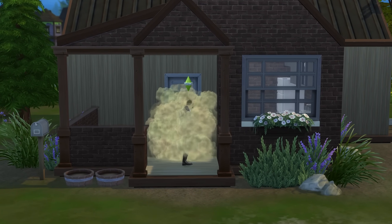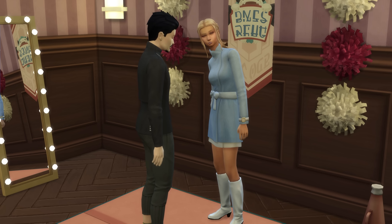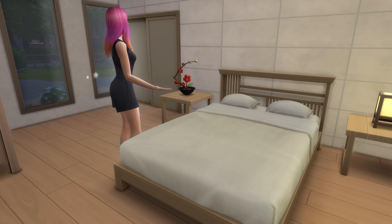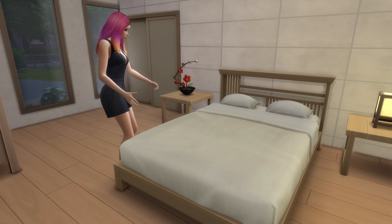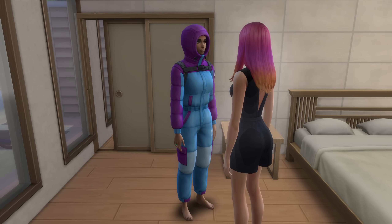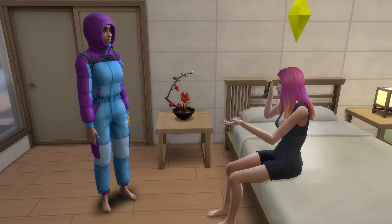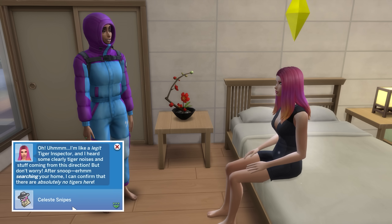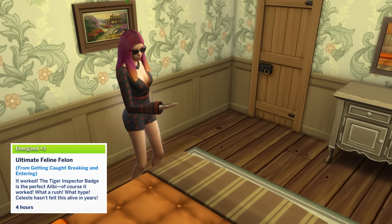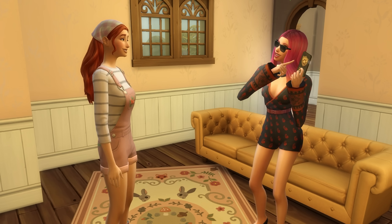Ordinarily, if you take too long, then residents will return home and catch you sneaking about before then fighting you. That is, unless you've completed the Seeker of Secrets Aspiration and you have the Tiger Inspector Badge. In which case, the residents will return home and essentially let you keep snooping around. It's incredibly handy, and you'll even get a plus 3 energized moodlet when using the Tiger Inspector Badge as an alibi.